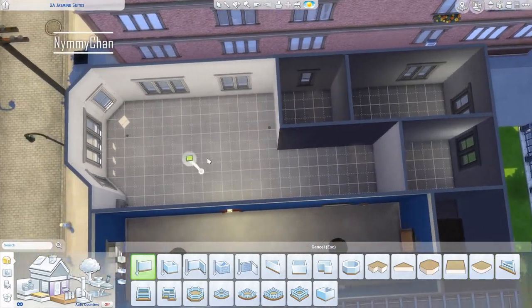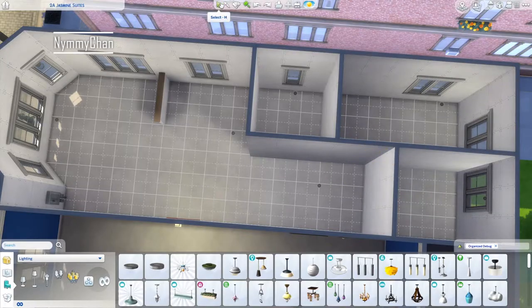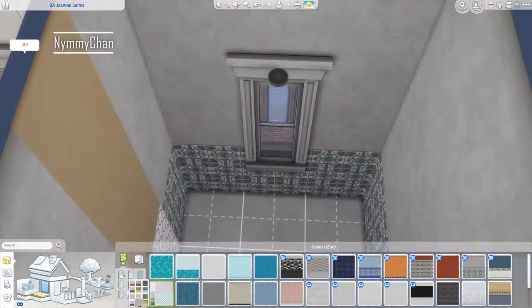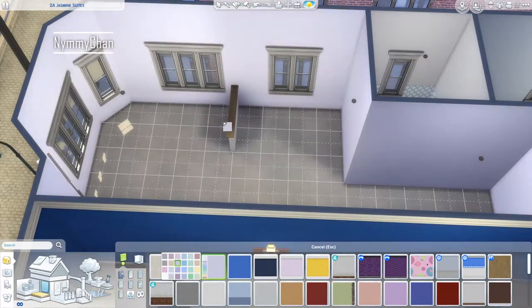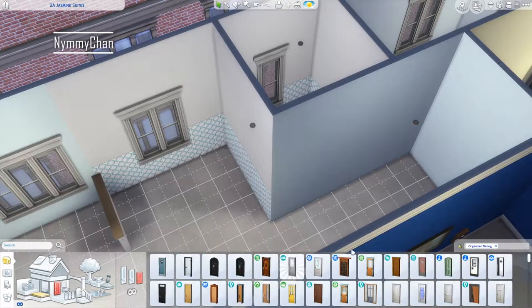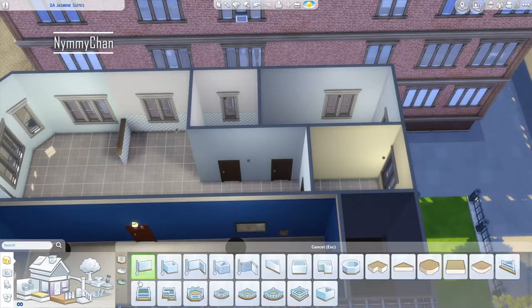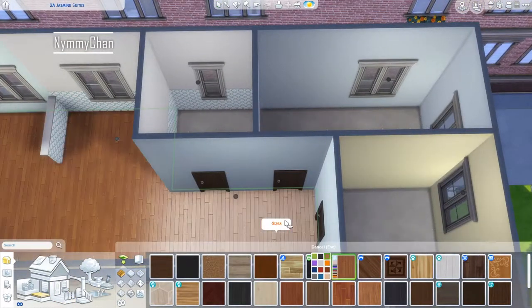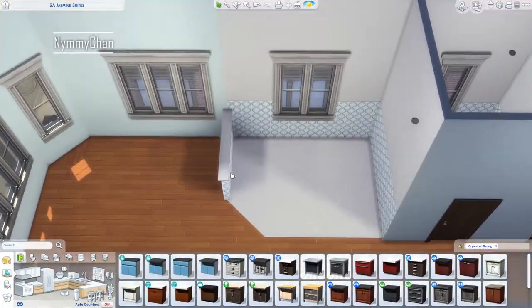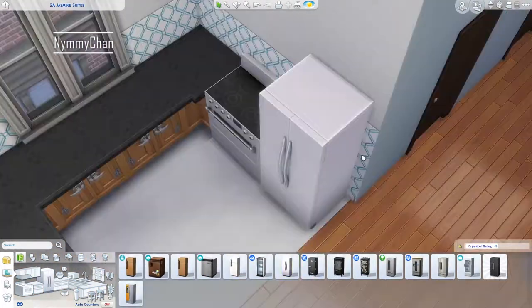Hello guys, it's Dim and welcome back to my channel. Today is Monday and that means Sims 4. We are building — well, technically floor planning and furnishing — an apartment in the Sims 4 today. This is almost the last apartment I have to furnish in the Spice District. These are the Jasmine Suite, and I think next week we're going to do the other Jasmine Suite, and then we are done with the apartments in the Spice District. That is one step closer to finishing my save file.